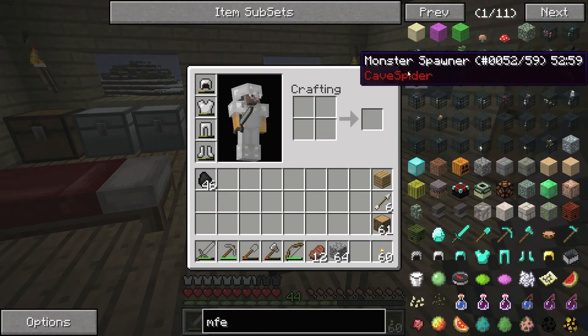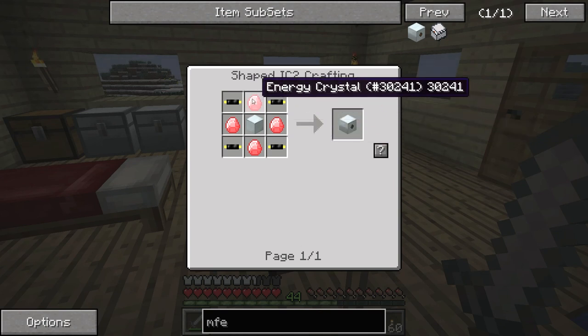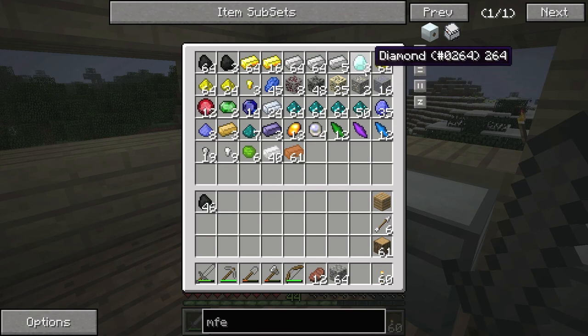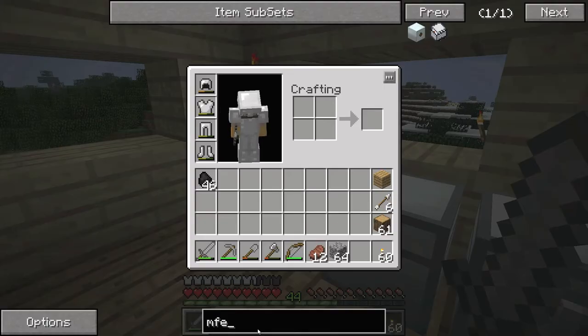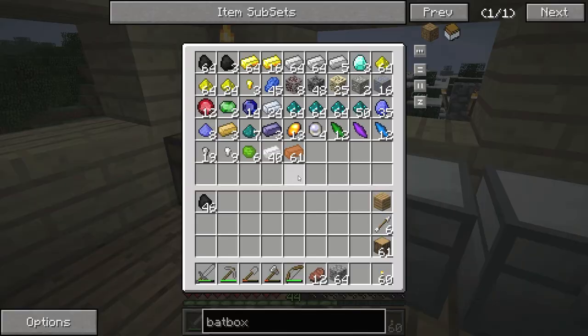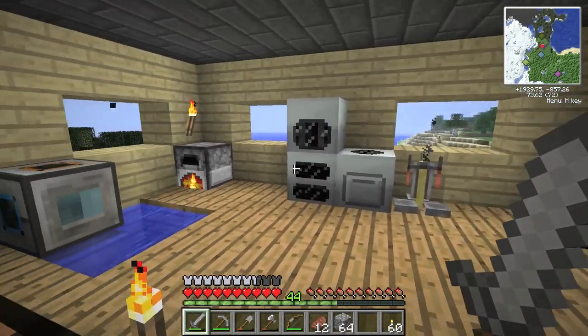Just out of curiosity, if I wanted to go straight to an MFE, that would take... do I have four diamonds to spare on it? No, I don't. So even if I wanted to do that I couldn't. But a bat box is pretty simple — wire, three batteries, and some wood. I'll probably build that when we take a break here.